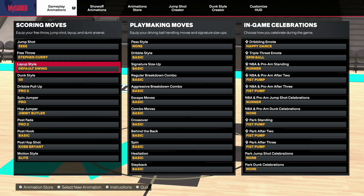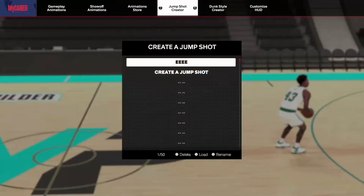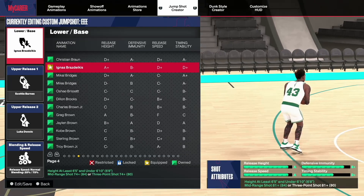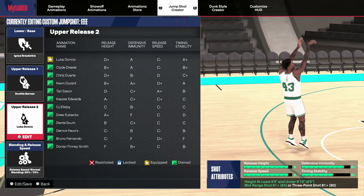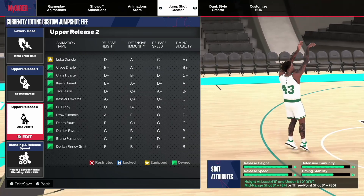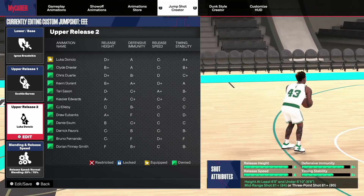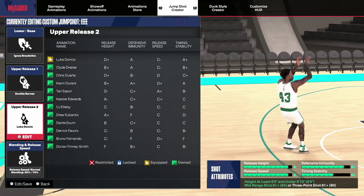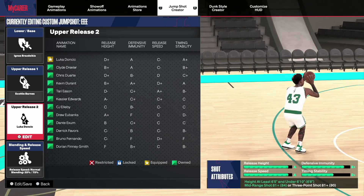For my jump shot, you can see the animations I'm using. This build also doesn't have any playmaking, which is very key. For the release I'm using Scotty Barnes and Luca — they both work pretty well. At the end of the day, timing instability doesn't play much of a factor unless you're a point guard who's driving a lot. If you're a center, timing instability only comes into effect if your stamina is low, and how often does a big fully deplete their stamina? Defensive immunity does help quite a lot though, so defenders don't get a high contest on your jump shots.